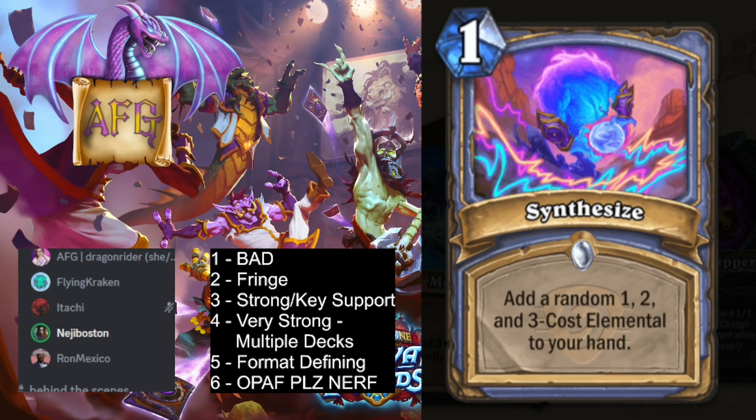First up, we have Synthesize. One mana, add a random 1, 2, and 3 cost elemental to your hand. It's kind of like that Druid card we had that was add random beasts to your hand. It was terrible. I also think this is terrible.